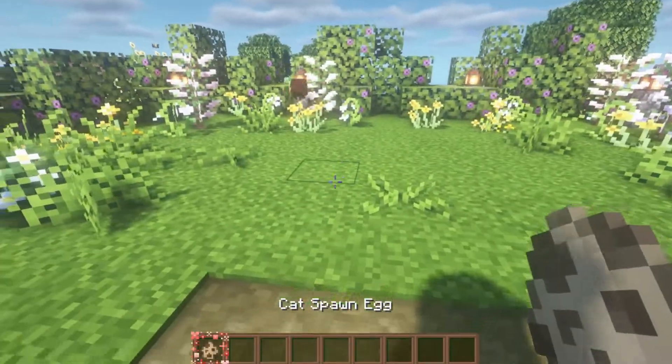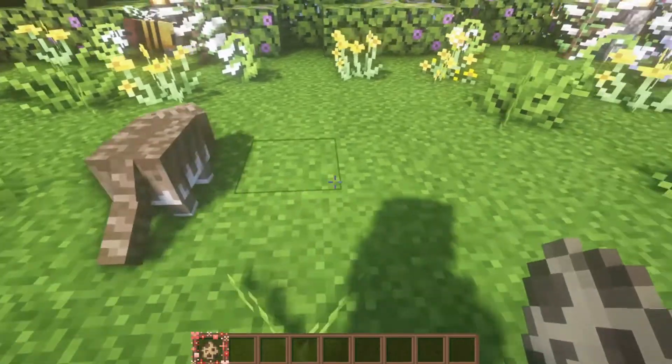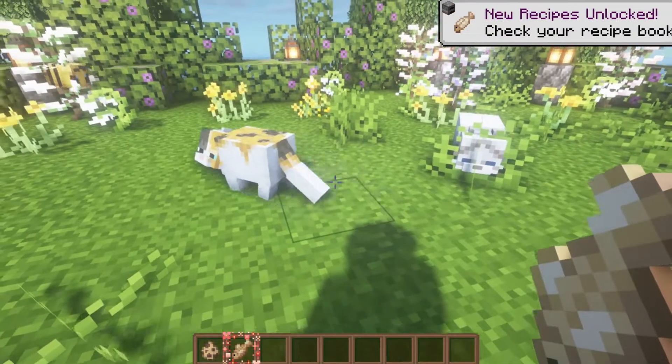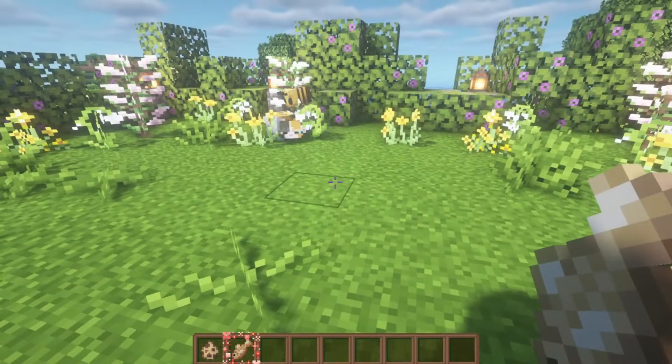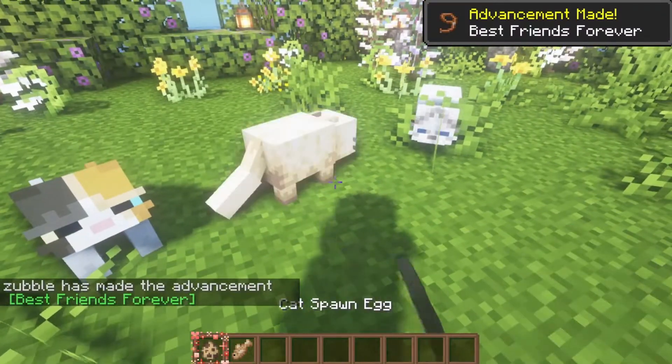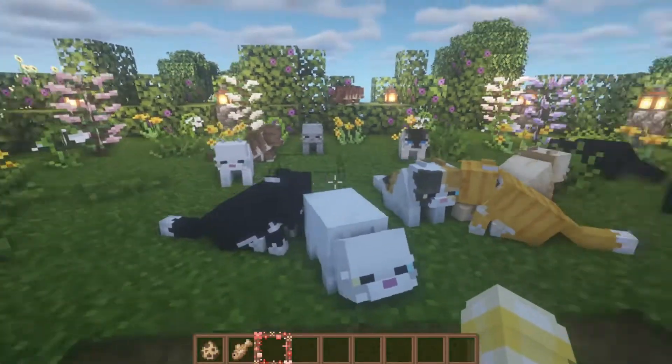The first one I want to show today is the Fat Cat texture pack. This just makes all of the cats really big and chunky and I think that they are so cute. They all look kind of mad too, which is funny. They come in every variant.